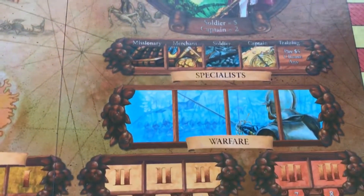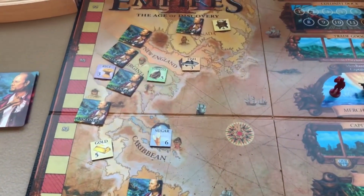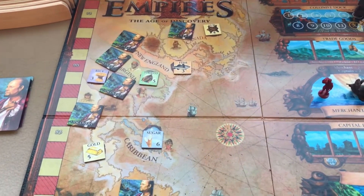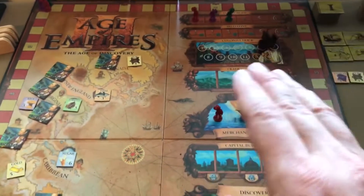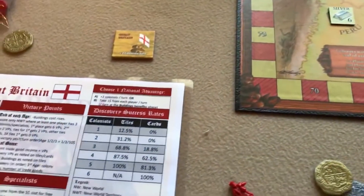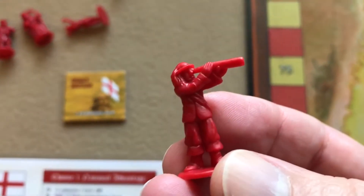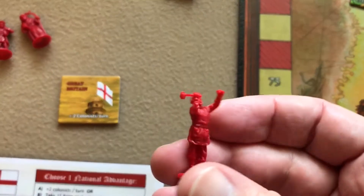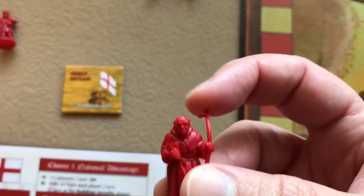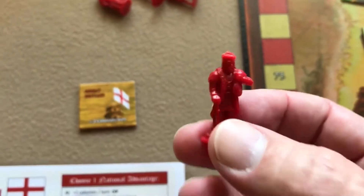The warfare action space lets you battle in territories where you have soldiers and an opponent also has figures. Specialists each have unique powers: captains count as two figures in merchant shipping and discovery; merchants also count as two in merchant shipping; missionaries give a bonus colonist when sent to a discovered territory; soldiers give coin bonuses when used in discovery and can eliminate opponents' figures via warfare.